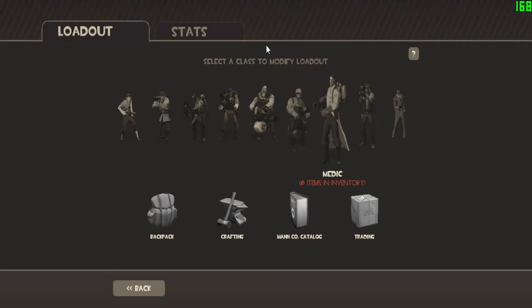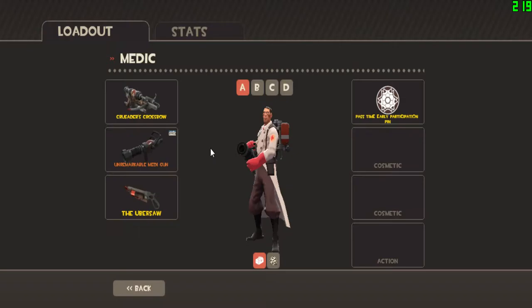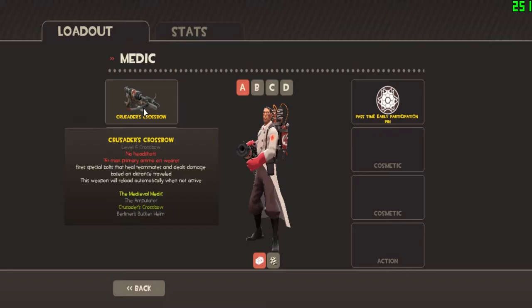So first off, I'm going to play with Medic. My main loadout for medic actually consists of the Crusader's Crossbow, which has no headshots and it's 75% less primary ammo on the wear, but it fires special bolts that can heal teammates and damage opponents based on the distance traveled. So the more distance it travels, the more damage it does. And it reloads automatically when it's not active.